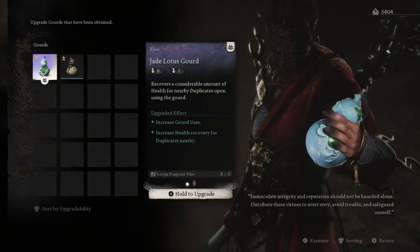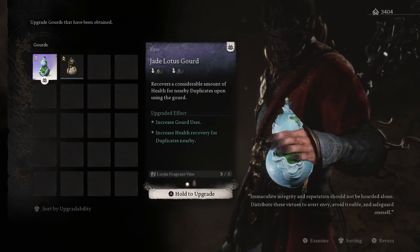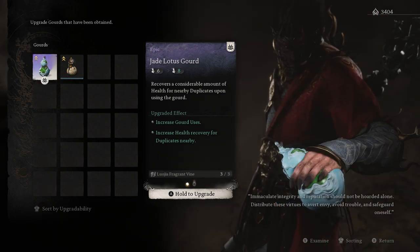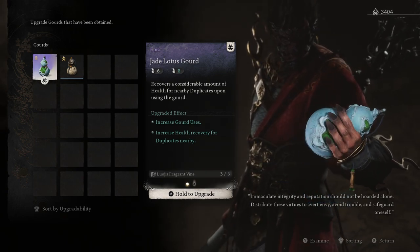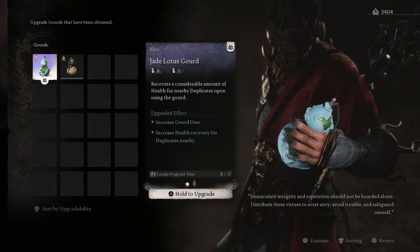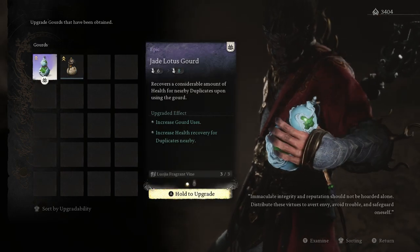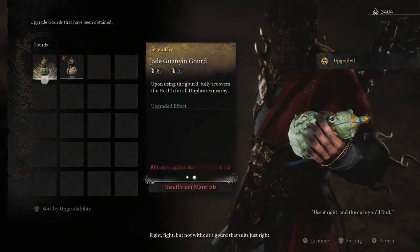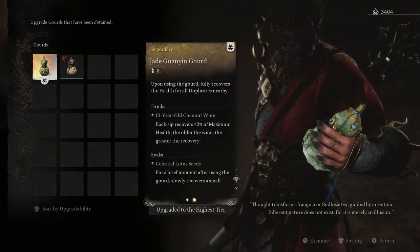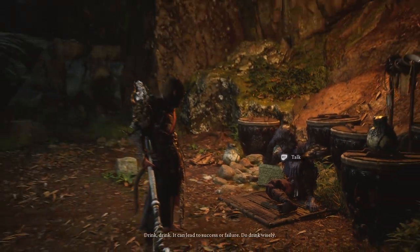So the Jade Lotus Gourd — between the Healing Gourd and the Jade Lotus, I don't think there's any difference in the actual healing for me, but it also increases Health Recovery for Duplicates. It didn't really help with Kang Jin Star because she moves so much. But some of these other bosses I'm going to be using Pluck of Many a lot more, so I want to upgrade that. It does require three Vines, but it goes straight to eight compared to seven for the healing. Let's upgrade that one. Legendary — so that's upgraded to the highest tier.